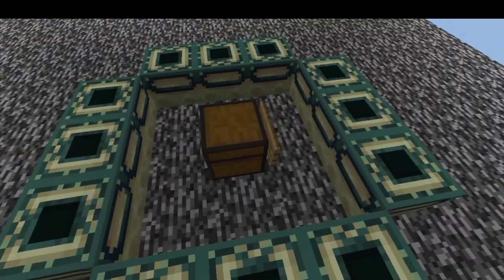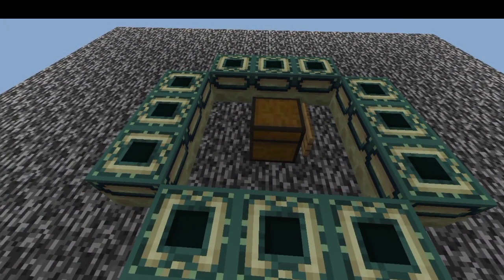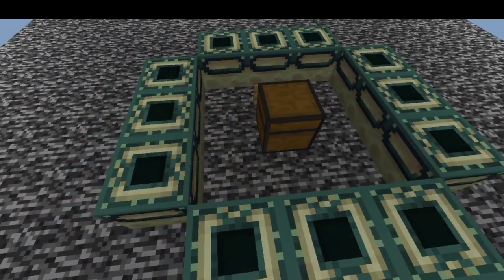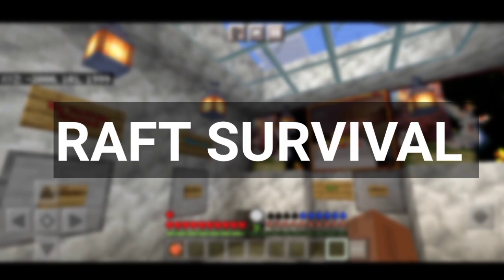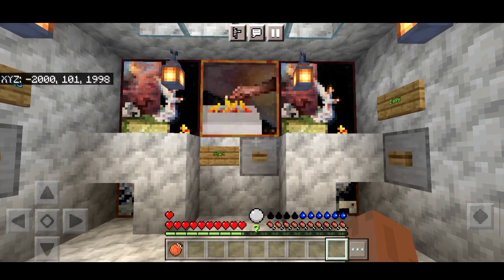You can get the end portal and attack and kill. You can get the end survival from this map. The next map is called Raft Survival, and it is a very good map.